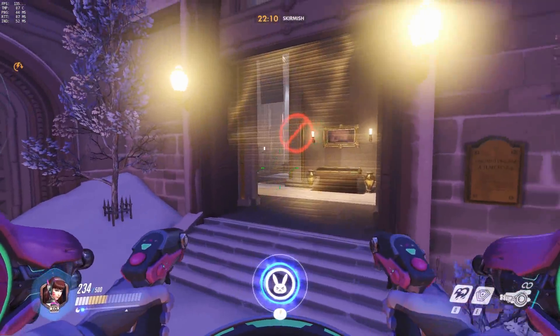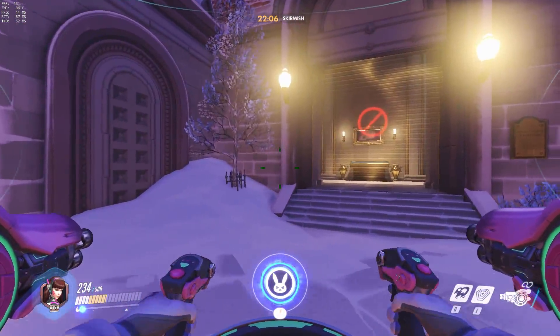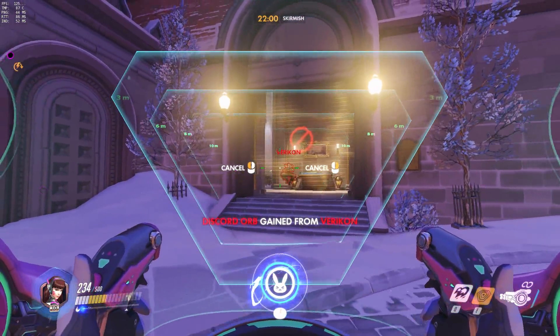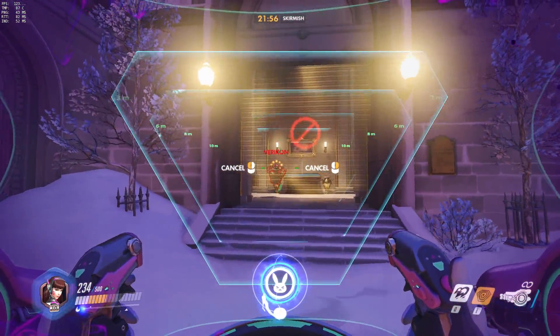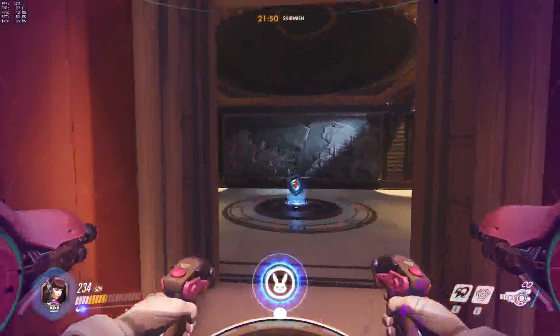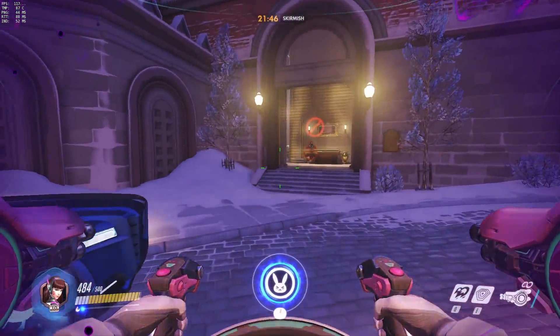If you go to Zenyatta, try to give me a Discord orb. I know it'll get through, but we'll see. It did eat all the launched orbs when I powered up — the orbs got eaten, but the Discord orb didn't. That went ahead and went through.